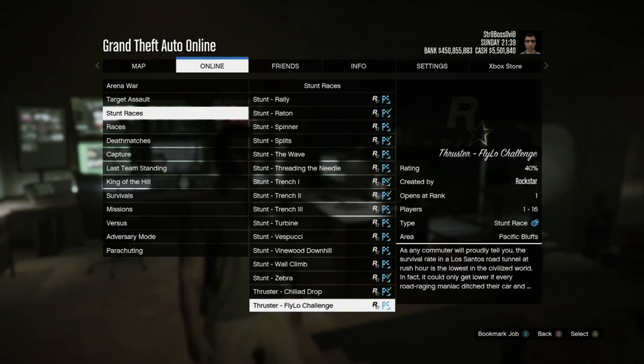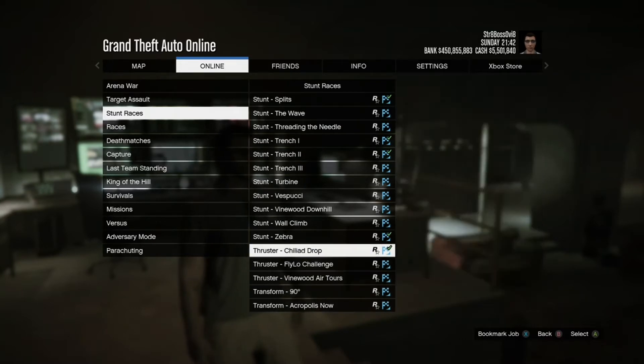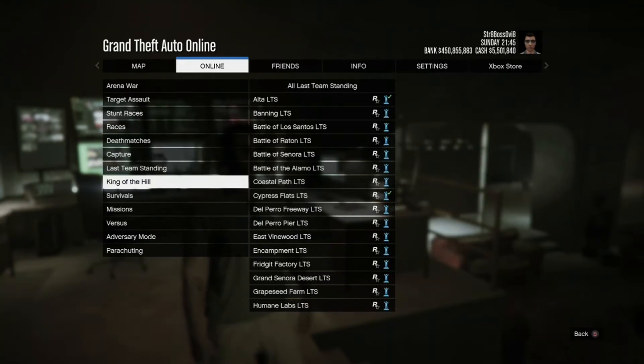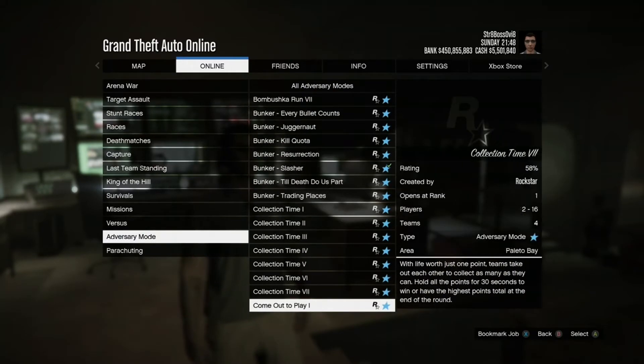There are a lot of stunt races to pick from. You can see here it's not just any stunt race — it has to say 'stunt' in front of it. It's not the vehicle stunt races like the Deluxo stunt race or thruster race. It's got to be an actual stunt race for the double cash and RP.